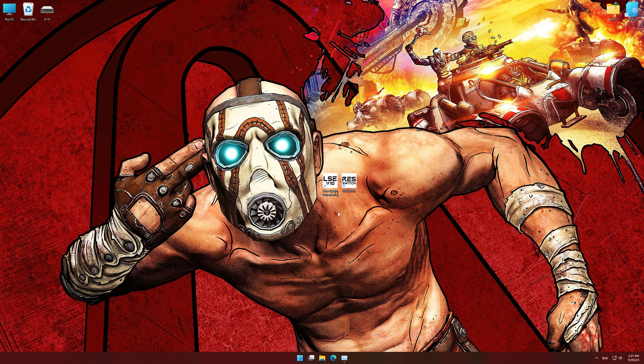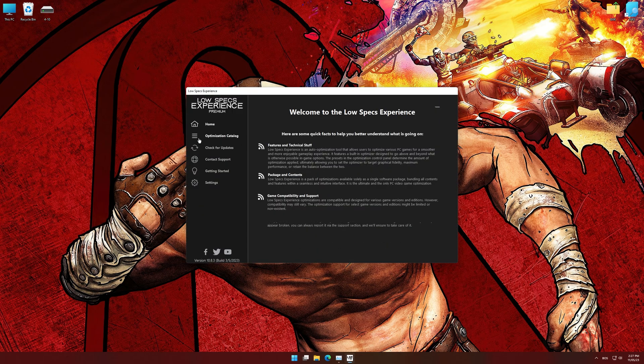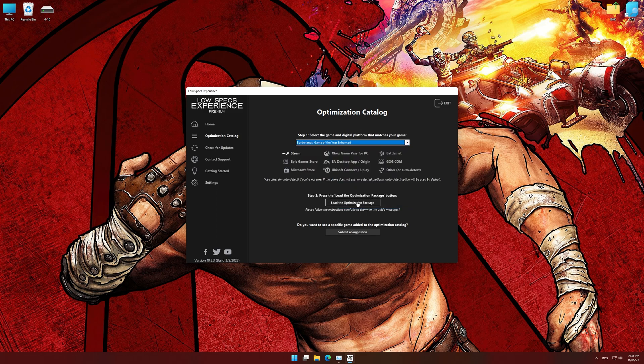Once it's done, start it from the newly created Desktop shortcut and select the optimization catalog. From the top of the menu, select the applicable digital platform, and then select Borderlands 1 GOTY Enhanced from the drop-down menu. Once that is done, press Load the Optimization Package.